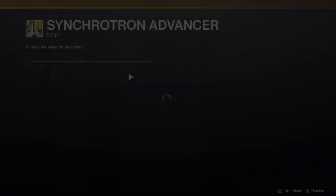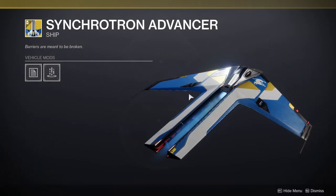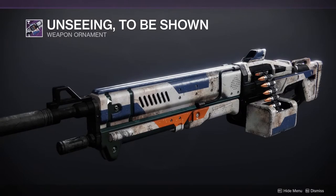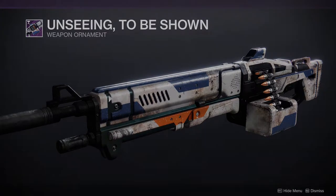We have the Sintra — I can't even say that word — it's a ship that looks, you know, if you like it, do you. We have the Unseen to be Shown Ornament for the Fixed Odds, the Machine Gun from the Dungeon — I already have this, it's pretty cool.